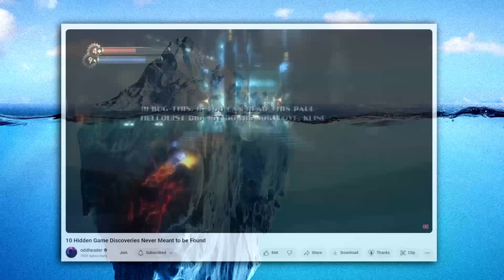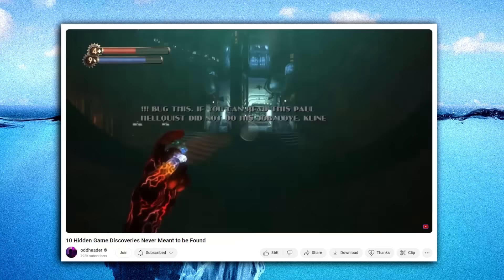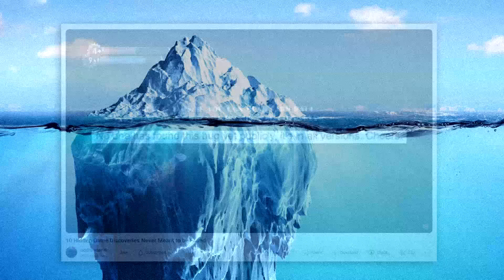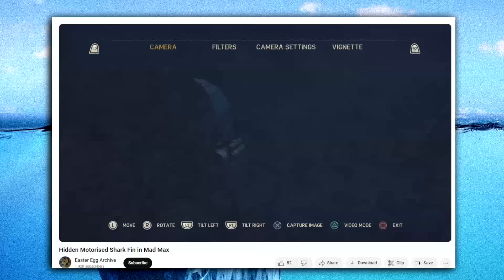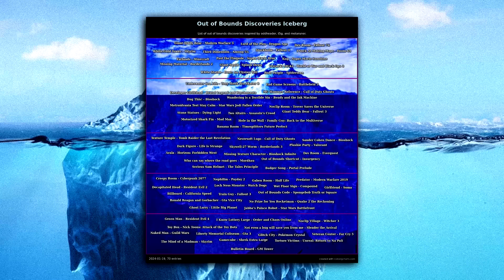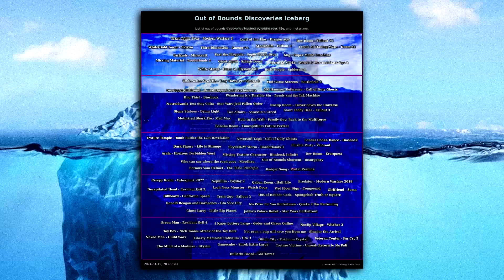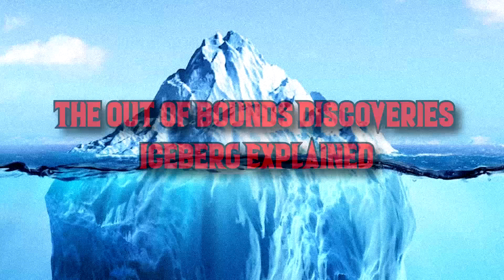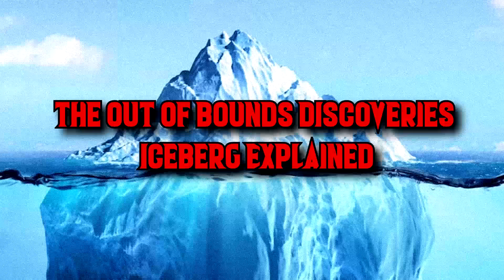Out of bounds discoveries are some of the most interesting in games because a lot of the time, unlike standard easter eggs, they were never meant to be found and are only seen years after the release of the game — and sometimes, maybe they're a part of an even greater secret. Today we're going to be covering a lot of these discoveries in an iceberg I made, based on one created on iceberg charts by MetaRuiner, as well as inspired by videos by oddheader and t5g. There are a ton of interesting entries, so let's just get into it — the Out of Bounds Discoveries Iceberg Explained.